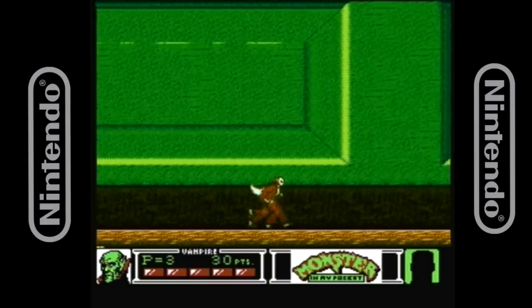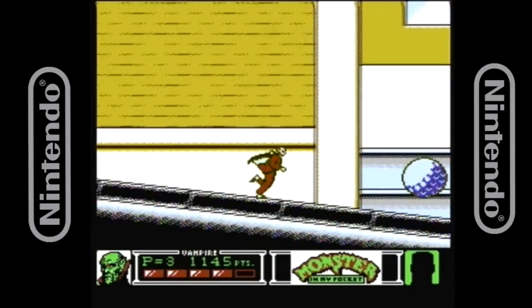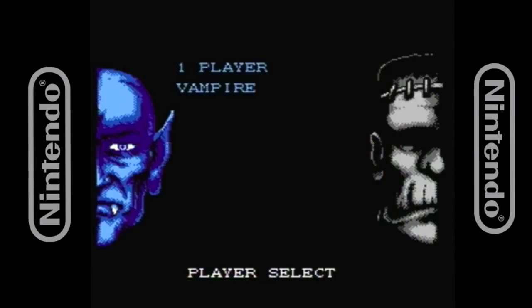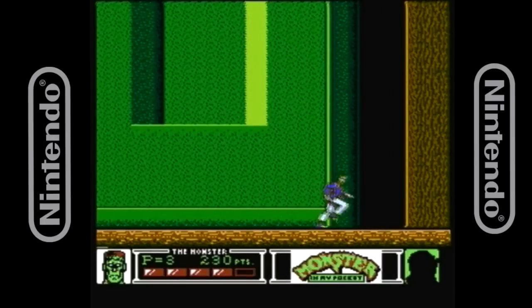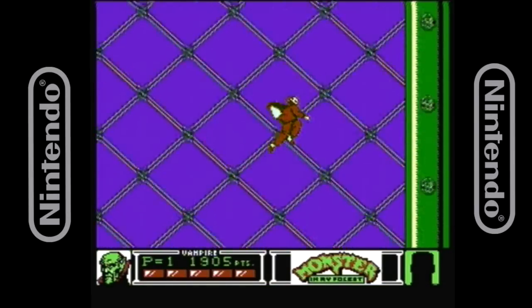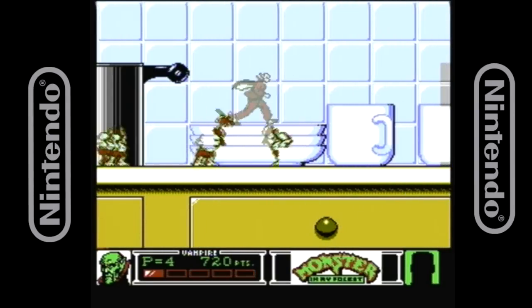The game is essentially a simple scrolling beat-em-up with a double jump added for a little platforming. Just walk one direction for the most part and smack all the enemies on your way down. It really doesn't matter who you pick — either Dracula, just called Vampire, or Frankenstein's monster, just called the Monster. To me it almost feels like a bit of a kid-friendly arcade version of Castlevania, which isn't surprising since it shares a monster theme and both were made by Konami.